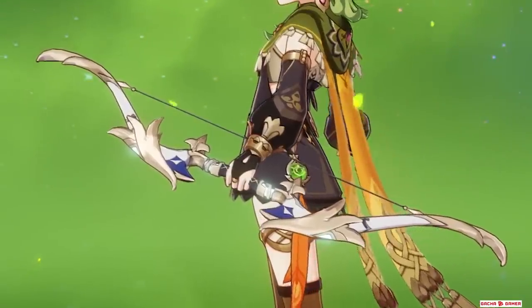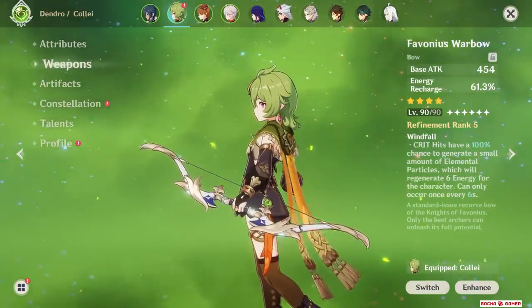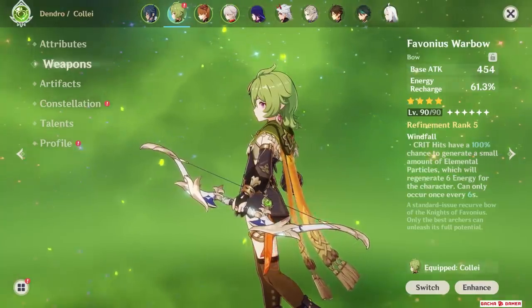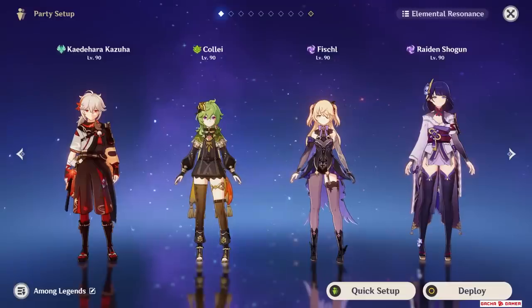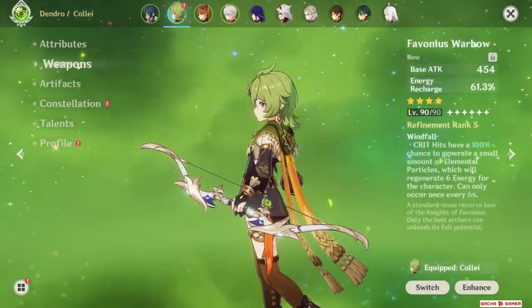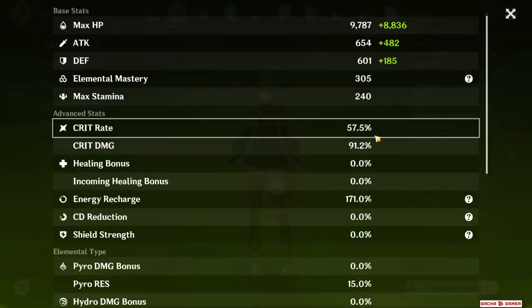Favonius Warbow is really good on her. Out of many teams I've built with her, she quite often ends up as the only Dendro character. While her burst only costs 60 energy, you still need to solve her energy issues since if she's the only Dendro teammate, nobody else creates Dendro Particles. In this case, funneling energy from the Favonius passive is really good. The important thing is she'll need at least 50% crit rate to consistently activate the passive.